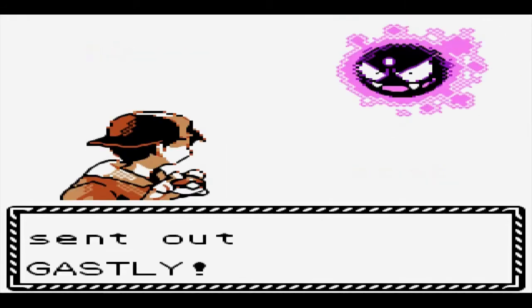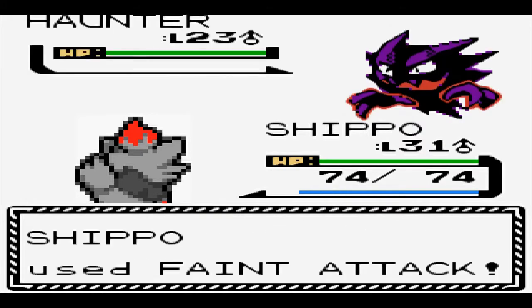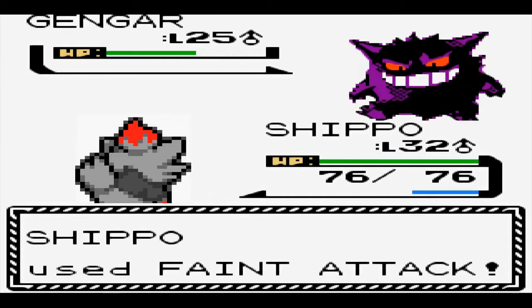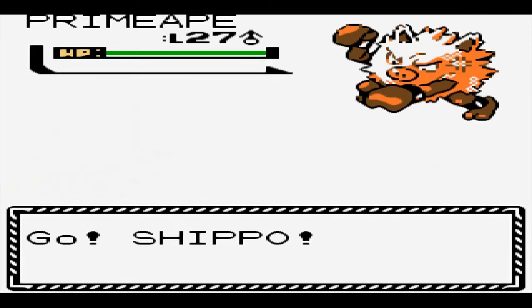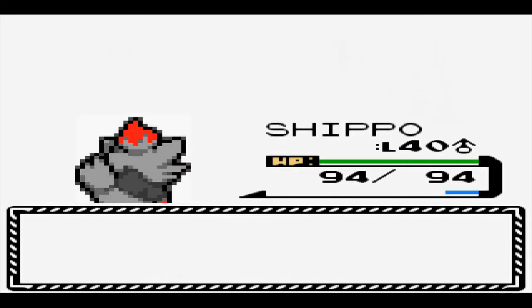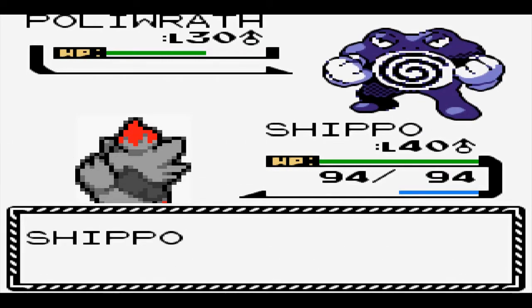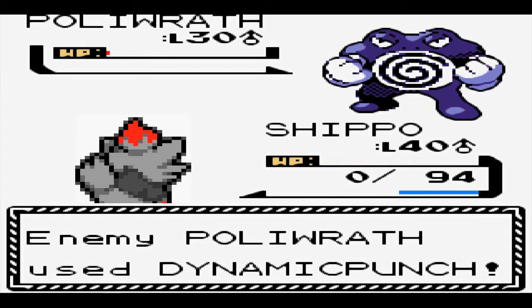As one would expect, Morty was the easiest gym thus far. Being a Ghost-type trainer, he stood no chance against our Faint Attacks, and we got the TM for Shadow Ball, which is an all-around fantastic attack. After such an easy battle though, we have to challenge Chuck, the Fighting Gym. Believe it or not, we almost beat Chuck on our first try. We managed to take down Primeape with no issues, and just when I thought we were going to win with a crit Headbutt, we got a low roll and Poliwrath lived on what looks like 1 HP. He retaliated with a devastating Dynamic Punch and OHKO'd us. Well, I guess it's time to get a few more levels.